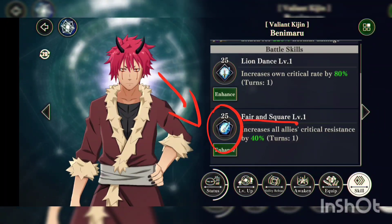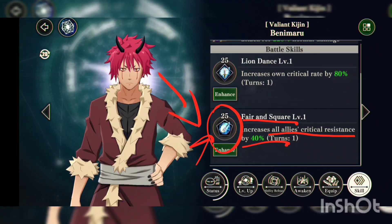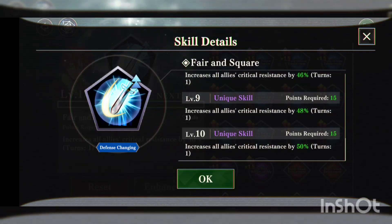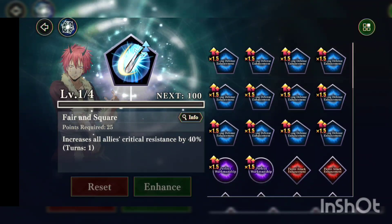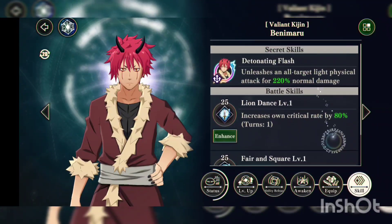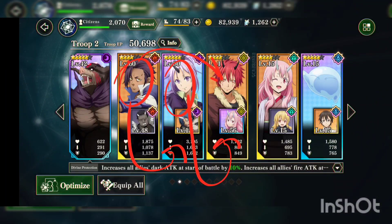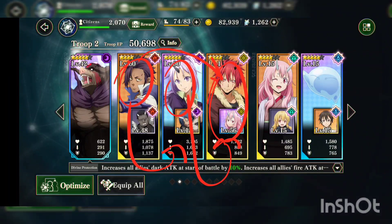Moving on to his second skill, also costs 25 — 'Fair and Square' — increases all allies' critical resistance by 40%. This is very nice because it's cheap, and 40% is already a lot. If your crit rate is like 50%, they only have a 10% chance to crit on you if they don't have anything else. This can go up to 50%. So if they have 70% crit rate, they only have a 20% chance to crit on you. So this is the unit I wanted to try out because we're gonna get the skill gauge boost from Phobio for these two units, then the pierce from Shion boosts his damage and her damage — all physical damage, actually. And he has a crit rate buff, so he's gonna do more bonkers damage.